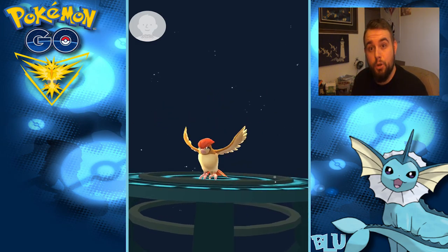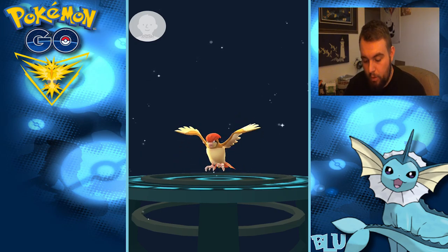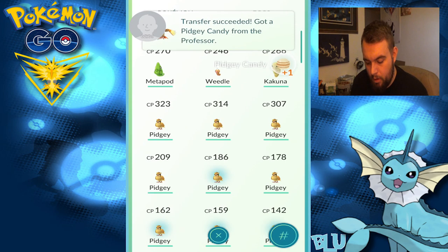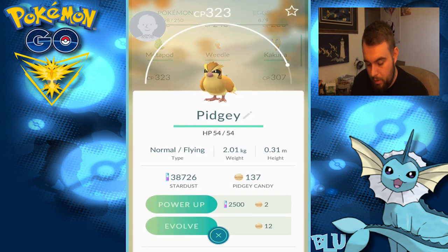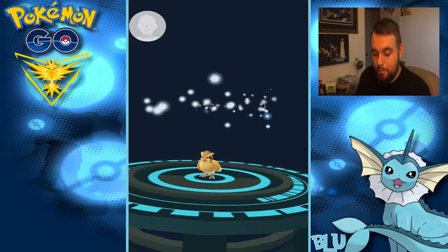Every one of these Pidgeys that I get, I'm just going to release the Pidgeottos — just going to flat out release them, even if they're not bad. 640, you know, I have Faulkner who's over 1,000. So every one of these, we're just going to evolve them and get rid of them. And I have them all written down on my handy dandy hot dog wrapper — I didn't have a piece of paper.